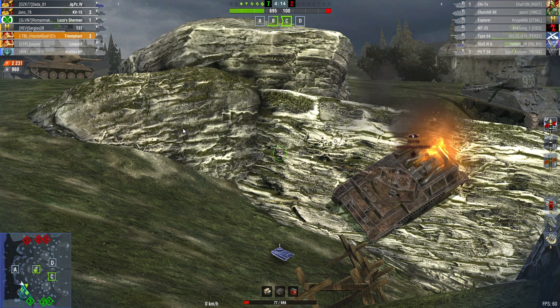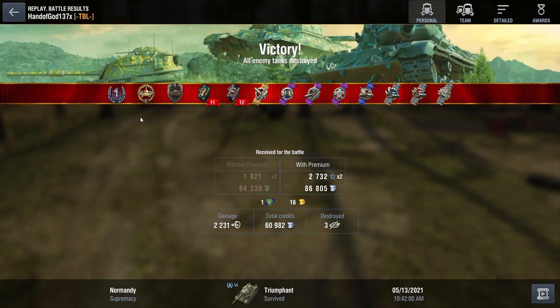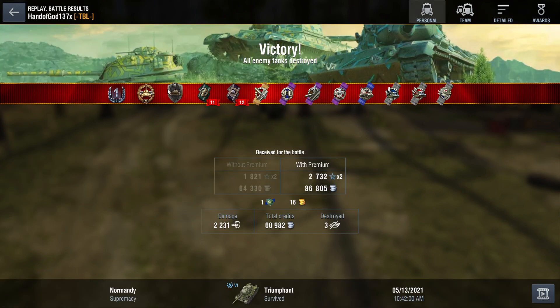Got a win. Let's see what medals I got, if any. Got a first class. Did over 2,000 damage. It's a nice tank to have — it's a good medium tank. The enemy team weren't too effective, so that was just a quick game in this new tank from the event. Got a first class, a Steel Wall, High Caliber. Made some credits.